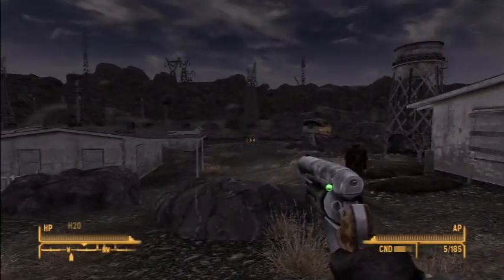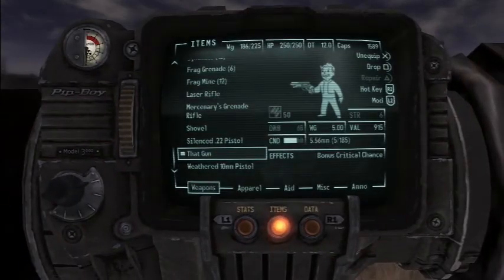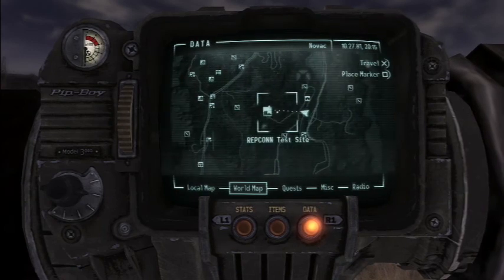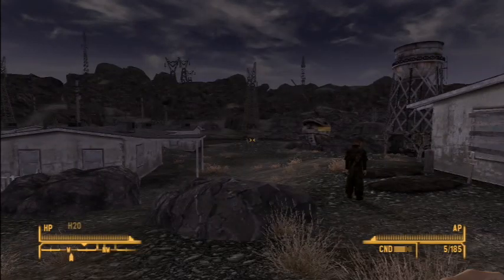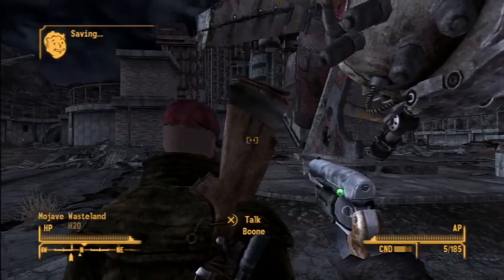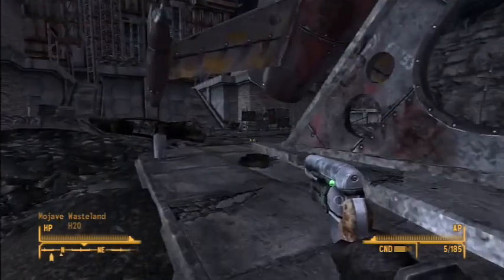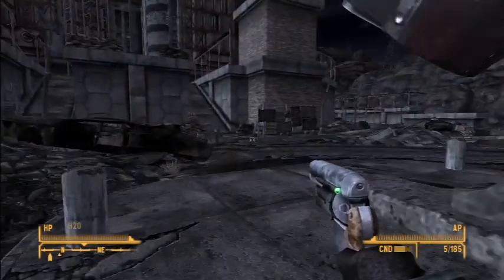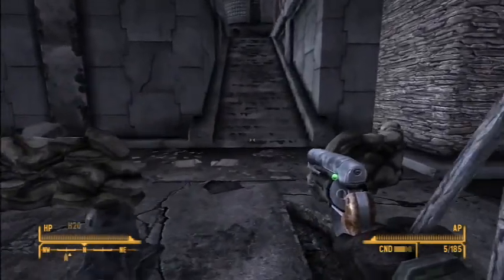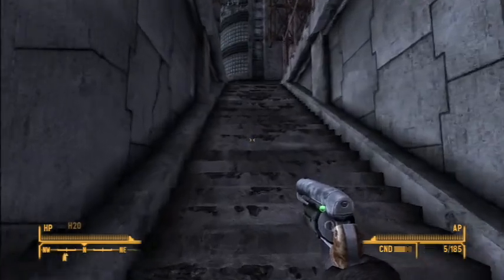Now we need to head back to the Repcon facility and continue on with our quest. Here we are back at the Repcon facility, and we finished off on the second floor. We still had a few rooms to discover, so we're going to go in and do that.